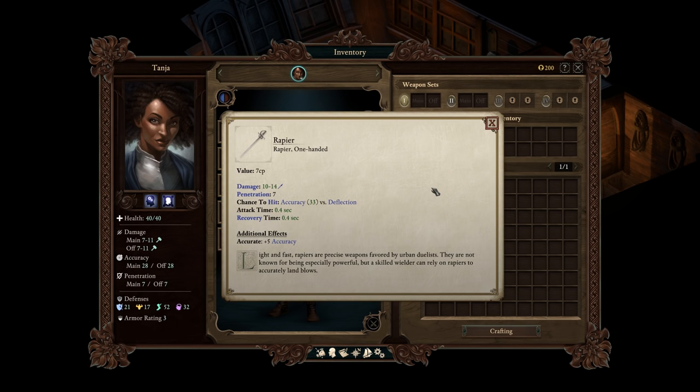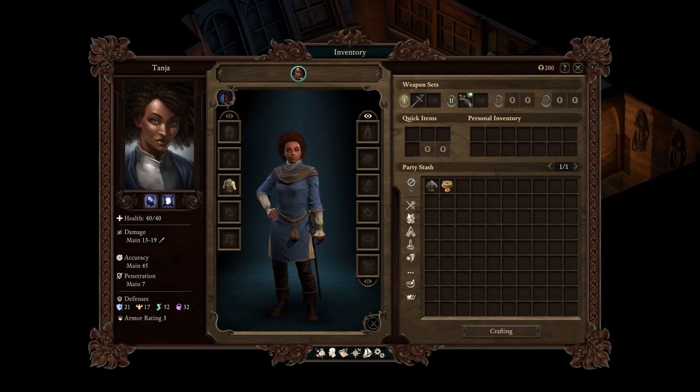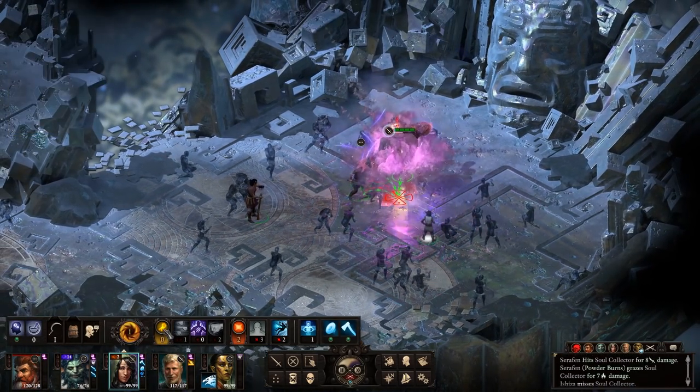It's also smart to give party members alternate weapons that deal out different types of damage. So if your first set deals out slash damage, try a weapon with the crush or pierce stat in the second slot. And remember that guns and crossbows are great first-shot weapons for spellcasters, because they won't go into recovery immediately after firing.